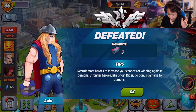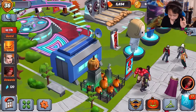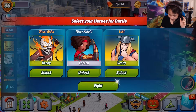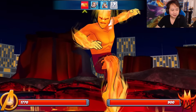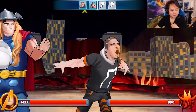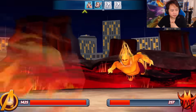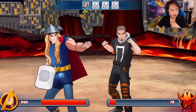Man, we got owned. When it says you have a winning rate of low, it usually means you're gonna get owned — and we got owned. That signifies the girl is stronger than the guy. We were fighting male fire thingies and we won, but when we switched to the female one, we died. Oh well, it is what it is.